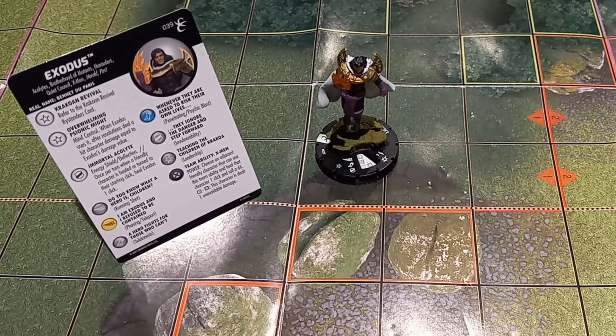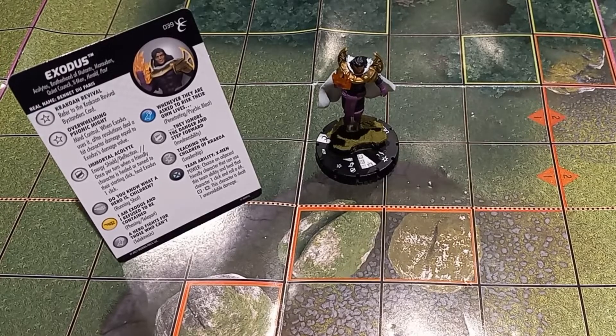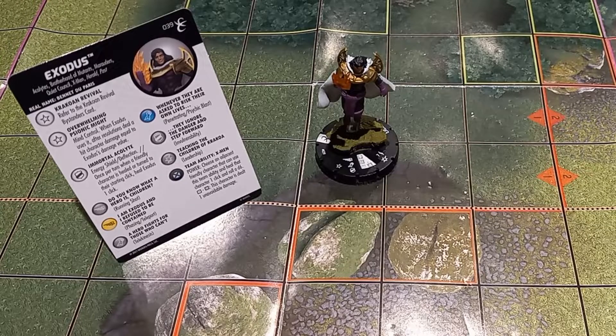Welcome, guys. This is our first character breakdown on the channel, and I wanted to show off one of my favorite pieces, Exodus. This is one of the pieces I've been using on my Out the Pack series for my X-Men team, and he has definitely been pulling his weight. There's a lot going on in this guy, so I just wanted to do an in-depth explanation, as well as some extra tech you can run with him, or some things you need to be aware of while running the figure, that can help anybody who wants to use this kind of Krakoan Revival or style of X-Men gameplay.